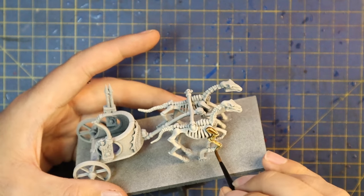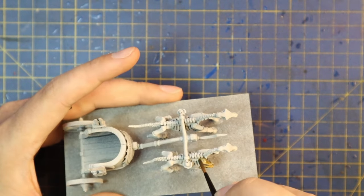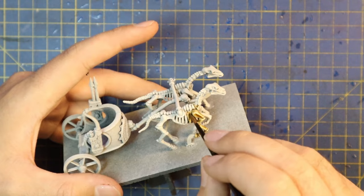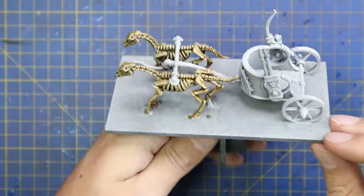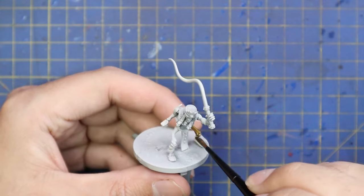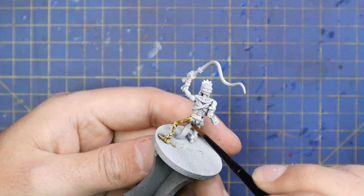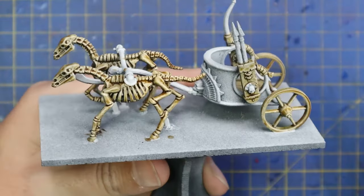I got started with Skeleton Horde contrast paint — seemed like the appropriate choice for all the bones. I could have used Aggaros Dunes but I wanted that real worn, sun-bleached bone look. The official box art shows really white, cartoony-looking skeleton horses and I didn't want that. I wanted something more realistic, more grim — that endless marching of bone under the sweltering desert sun — so a yellowy-brown tone rather than a bleached bone look.